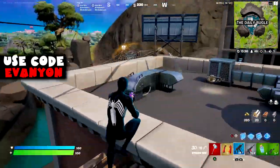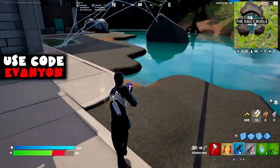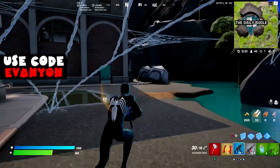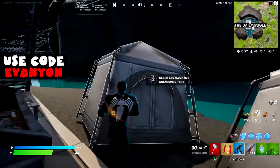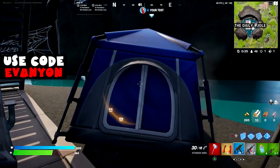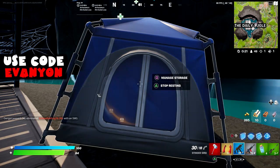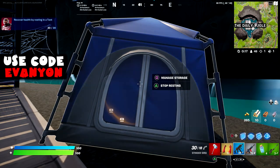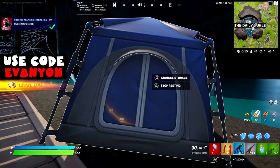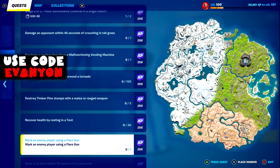Next: recover health by resting in a tent. First you have to claim the tent, then press Triangle to go inside. Lose 30 health first, then gain that 30 health back for the challenge. Note: you can't recover health if you're in the storm, and the tent will eventually be destroyed.